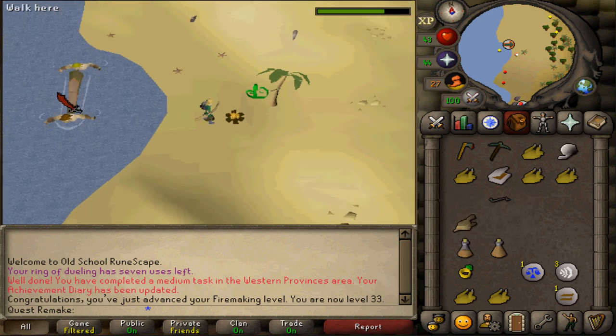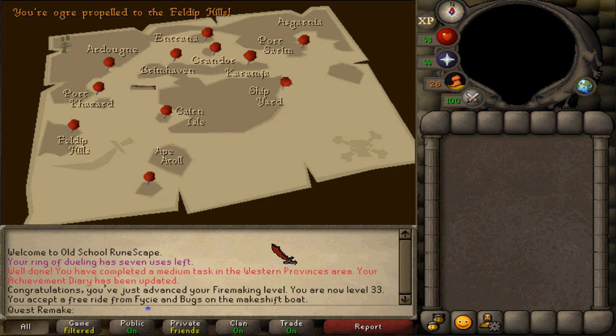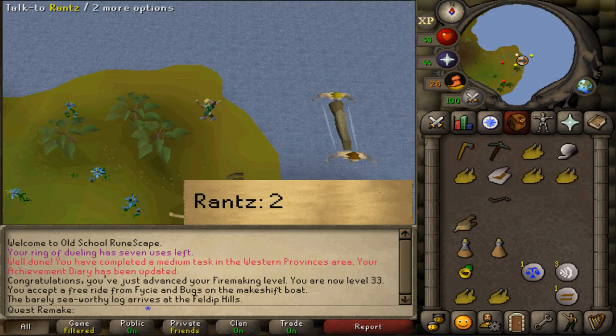After the cutscene is over, board the ogre boat and select option one. Rance's kids will take you back to the Feldip Hills. Once you've returned, talk to Rance and select option two.